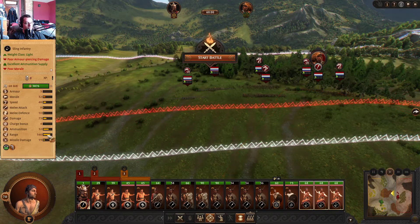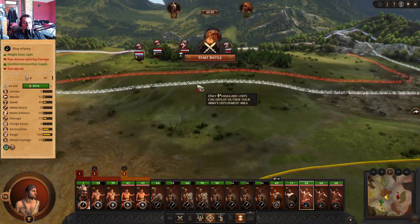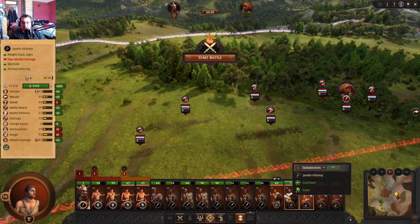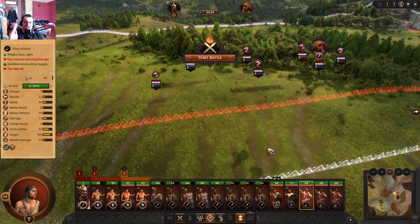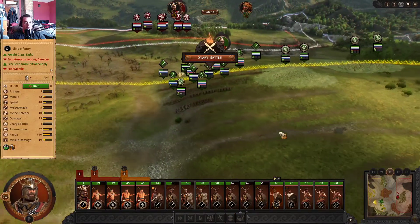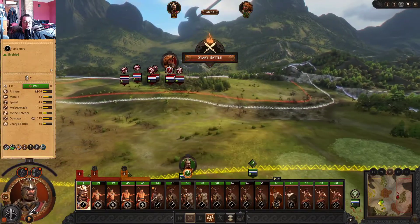I'm pretty sure we outrange them — we have 160 range, yeah, we outrange them just a little bit. The javelins are going to be going from the side flanks and hitting them in their sides for some bonus damage. And of course, Agamemnon is just going to charge the center.